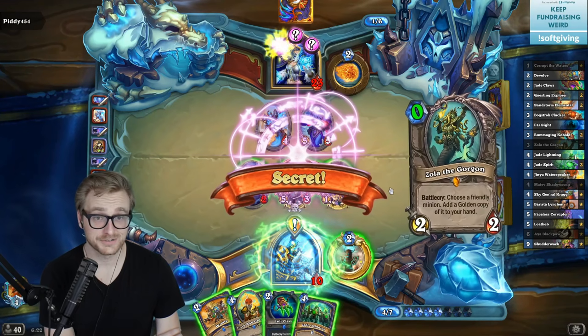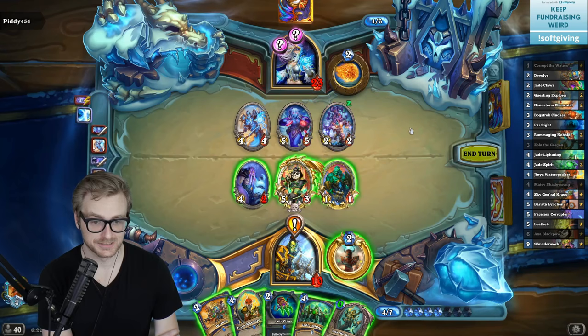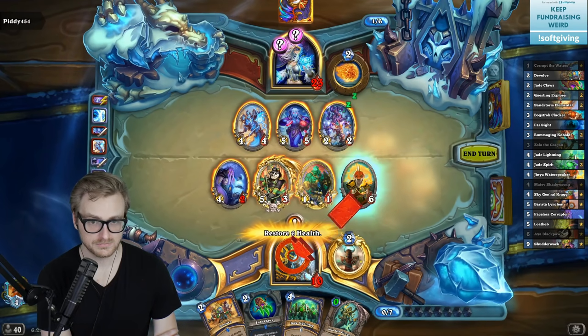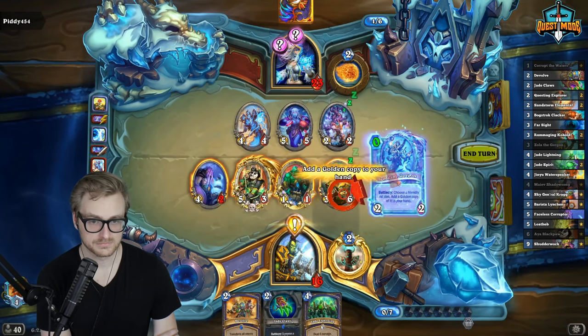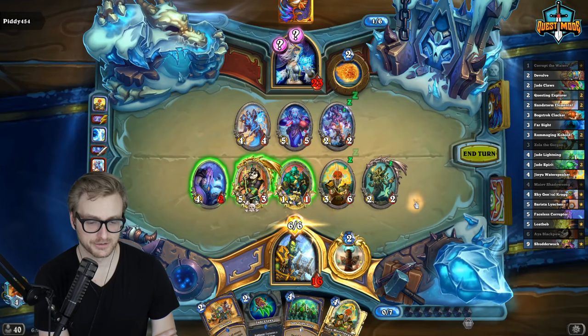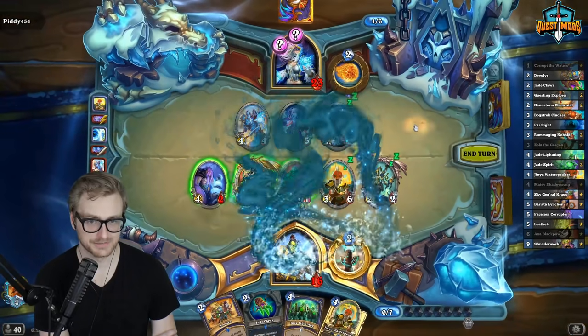What are these secrets? Wow, that's a bad one. I could have greeted for a hero power on the Zola but I think just getting 12 healing is probably enough here.